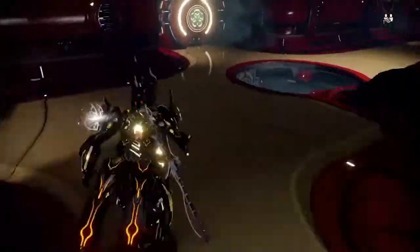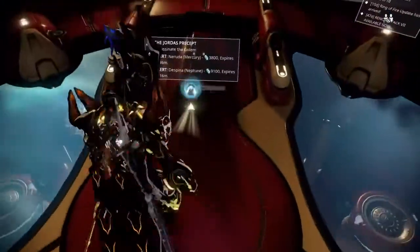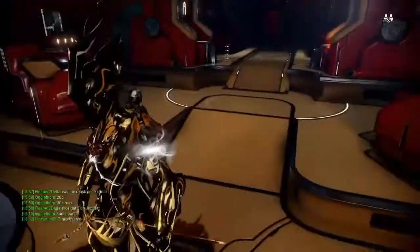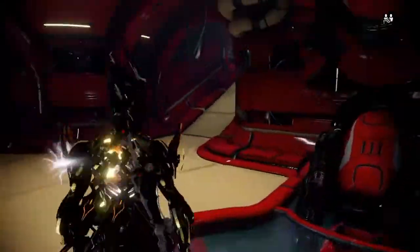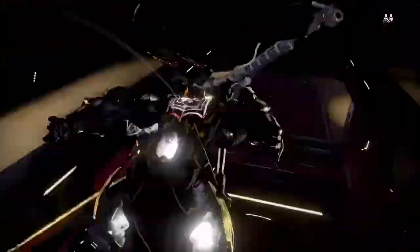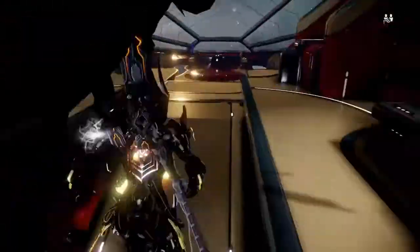The way you get Orokin Void keys is — if you want to get some Tower 1 or Tower 2 keys early, go to Apollodorus on Mercury. You have a higher drop chance for those keys there. Just stay there for about 20 minutes, then extract, and keep rinsing and repeating until you have a desirable amount of keys. Once you have those keys, you can go to the Void and bring some friends if you want help or just don't want to do it solo.